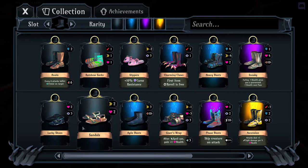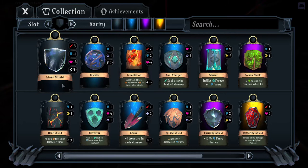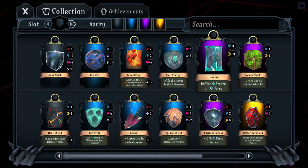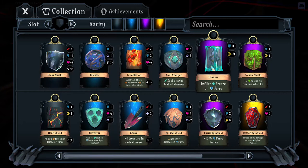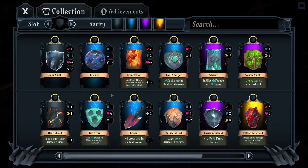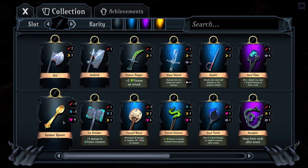Later boot items like Thunderstep or Ascension have more powerful effects. Shields are very in-depth — mostly defensive. You'll get a lot of defense, sometimes a little clarity. You have parry chance, freeze on parry, explosion nullification with the Heat Shield. After playing a few rounds, consider what you're dying to: are you getting caught by fire beads? Is your parry chance too low? You might need a higher defense item like Spike Shield or Extractor.